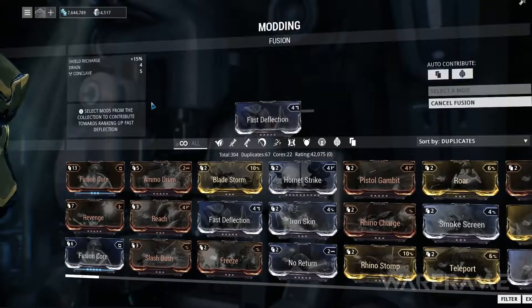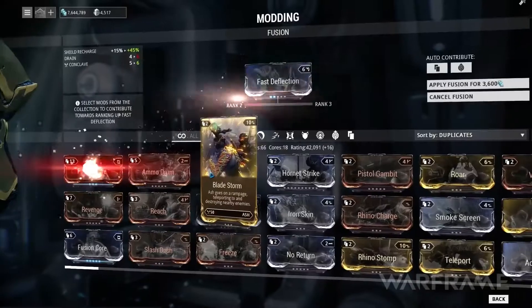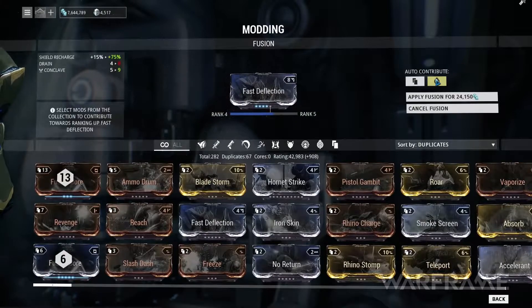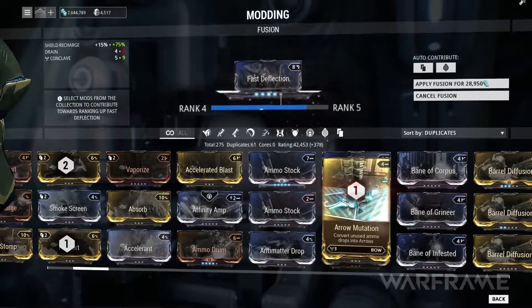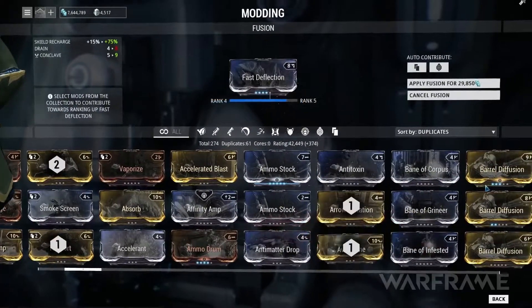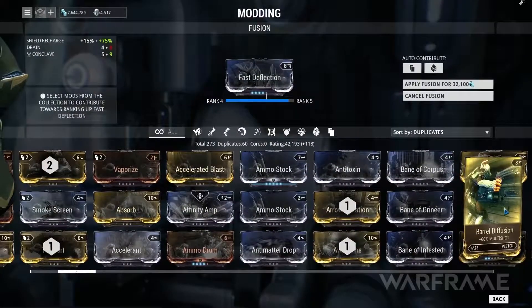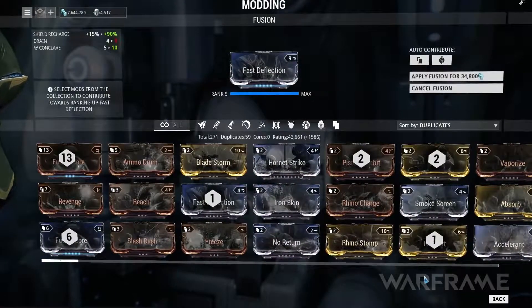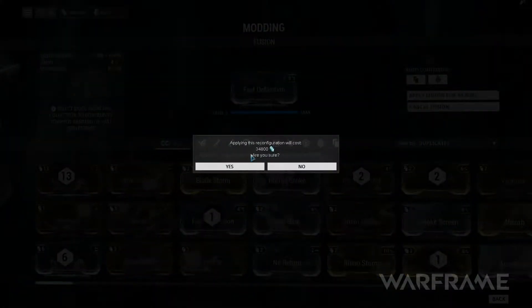When Fusion is enabled, you can use duplicate or unwanted mods from your collection to help level up your selected mod. You can also choose to auto-contribute duplicate mods or Fusion Cores, which will attempt to rank up your chosen mod to its maximum automatically. Under your highlighted mod is an energy bar that fills as you select items; every time this bar fills it will level up your mod. An indicator shows how many items and the respective credit cost needed to complete the Fusion process.